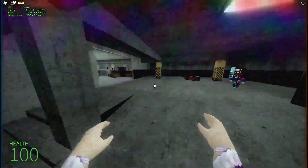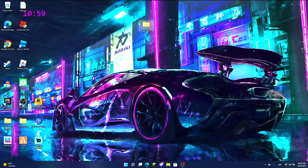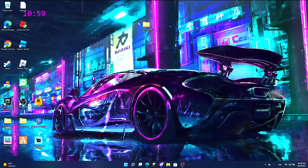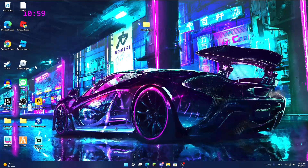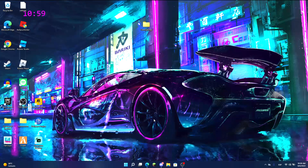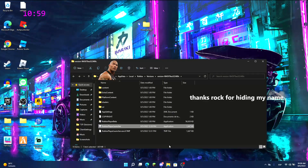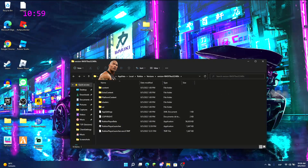We can get even more, and I'll show you. What we need to do is find your Roblox executable — I have it on my desktop, but if you don't, just search for it. Right-click it, open file location, and there we have it.